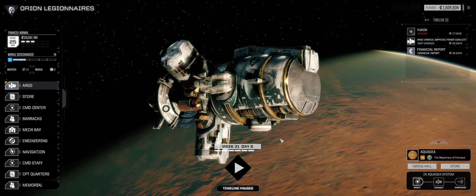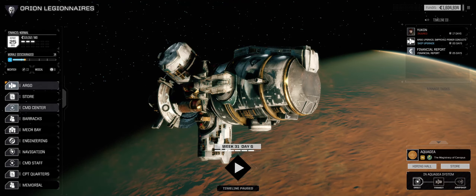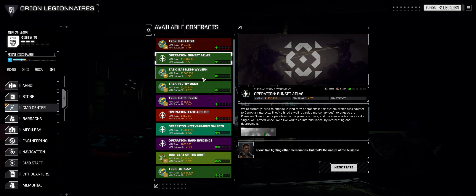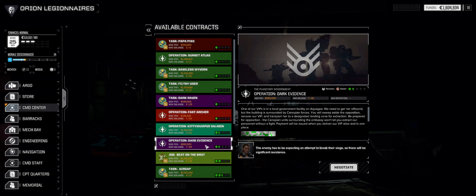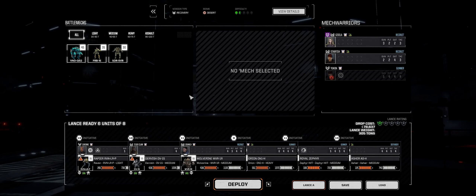Hello and welcome back to another episode of Robetech. We have been cruising right along, getting ready to do another mission. I think we're going to do this recovery mission. We can get a lot of salvage here. It's a one-and-a-half skull, it's in the desert, so I think we're okay there.